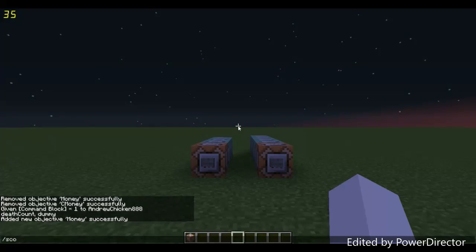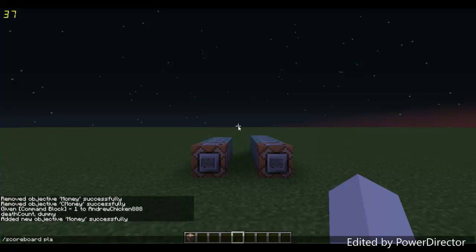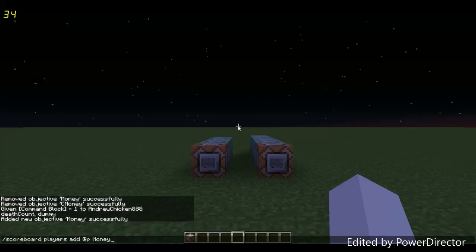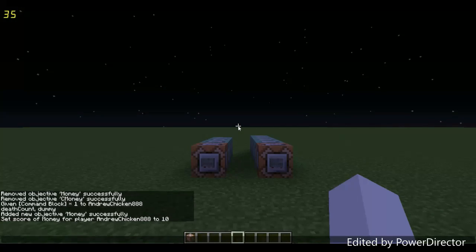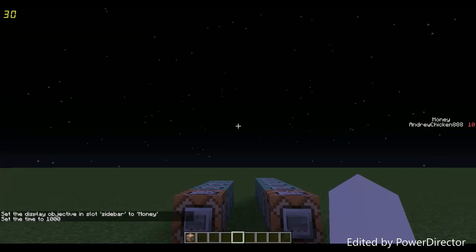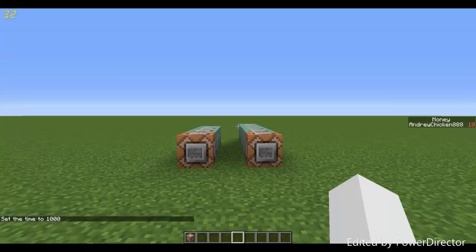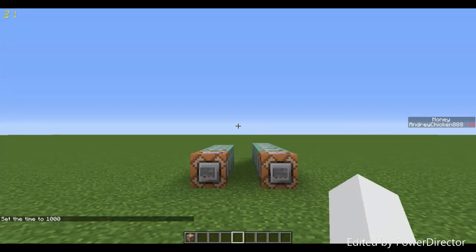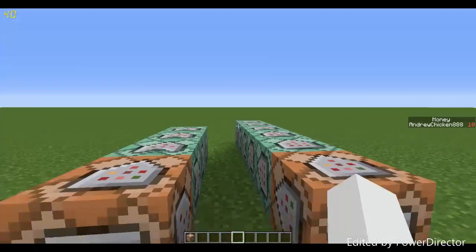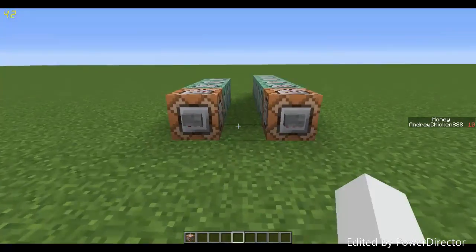Next, add yourself to the scoreboard with `/scoreboard players add @p money 10` — now you have 10 in that scoreboard. Then run `/scoreboard objectives setdisplay sidebar money` and as you can see on the right I now have ten dollars displayed. All of these commands will be in the description below so you can just copy and paste them if you don't feel like typing.